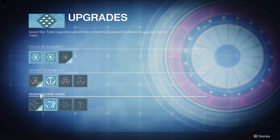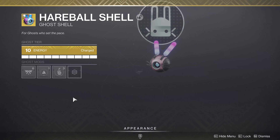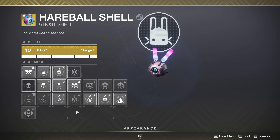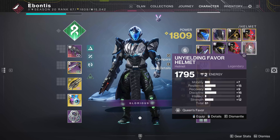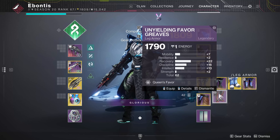Then we get to the Defiant Vestments and the Queensguard Vows. I got the Defiant Armor Focusing. This does not seem to be as good as the War Table last year — I've spent four of these things. When you're doing armor focusing, you have the option on your Ghost to pick a mod that will have armor pieces with random stats, with a guaranteed minimum drop of 10 discipline. I got 16 in discipline, some resilience, recovery, mobility, and strength — a total of 61. Other rolls were 62, 61, and 62.